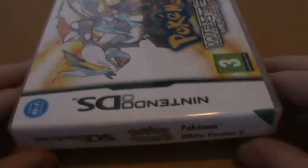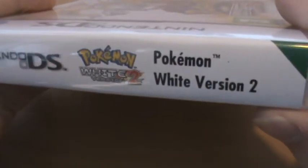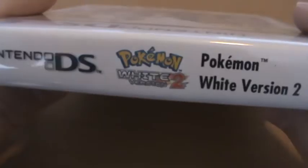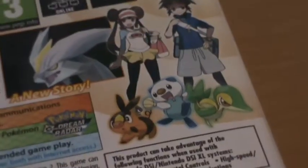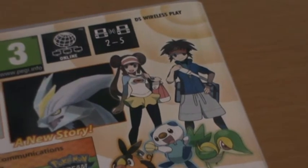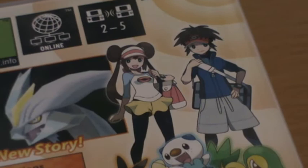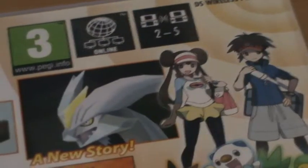On the side we just have a pretty standard amount of stuff — just the logo, and then it written out again in some pretty standard lettering. On the back we get a few screenshots. We have our starter Pokemon of course, and we have the new two trainers, who honestly I'm not a big fan of. I much preferred the Black and White trainers, particularly the male trainer.